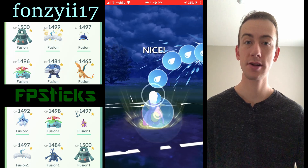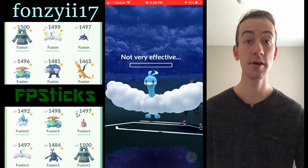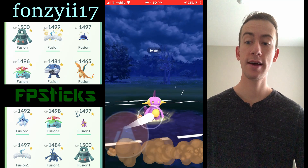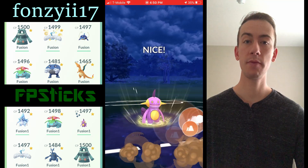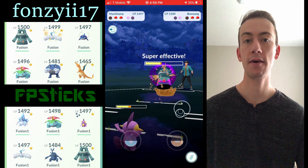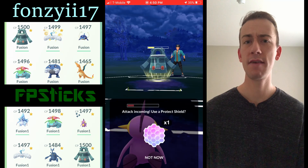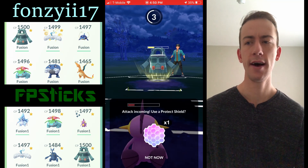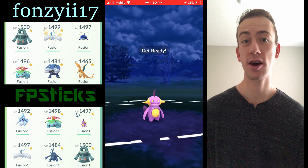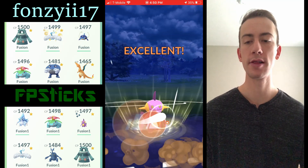You do have Alolan Marowak to watch out for, and most people will run Mud Shot on Poliwrath. But if Alolan Marowak really starts dominating the meta, you could run Bubble and see how that affects other matchups — see if it still holds decent matchups against Altaria and grass types, or maybe Mud Shot is what gives Poliwrath its utility in this cup because of the charge move spammability.